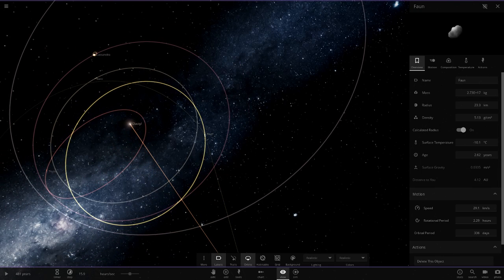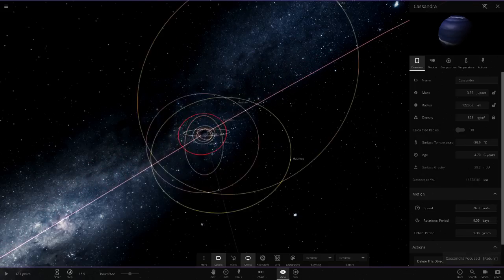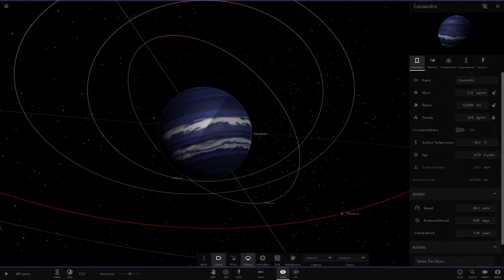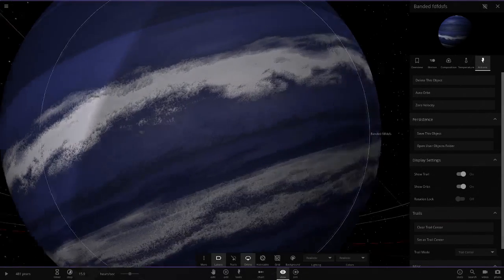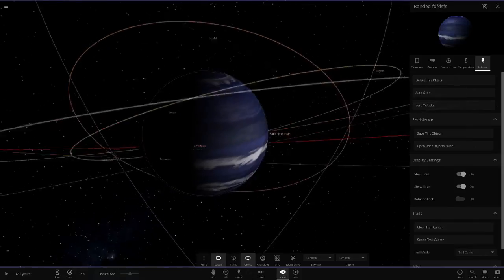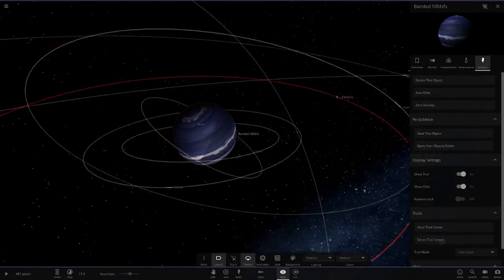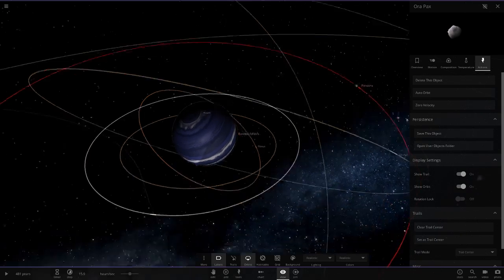These are all just asteroids. Then we've got Cassandra here - this looks like a planet! Oh look at this, it's a banded one. I've seen this somewhere before. It's a really cool blue and white clouded one - I've definitely seen this before. I like to save and collect these. Then a few more random moons.